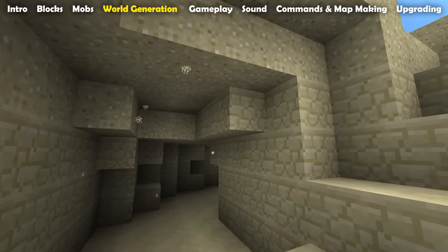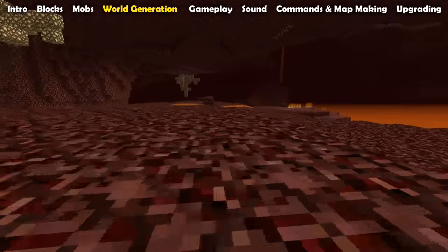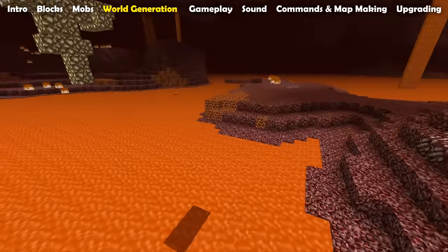This is complemented by another change where any gravity-affected blocks hanging in mid-air not supported by another block will emit a particle downwards, so you can see that it would fall if updated. The nether also has one world generation change: there are now magma blocks in the nether generating close to lava.